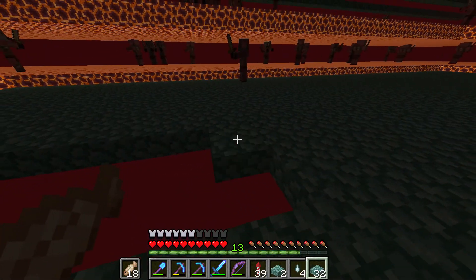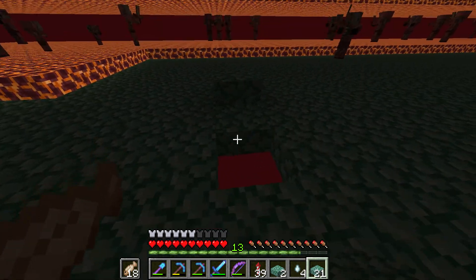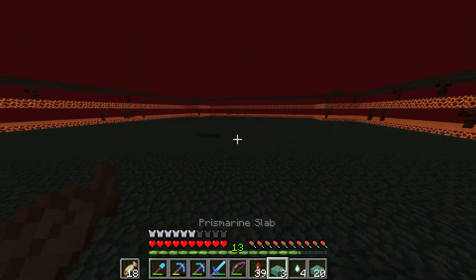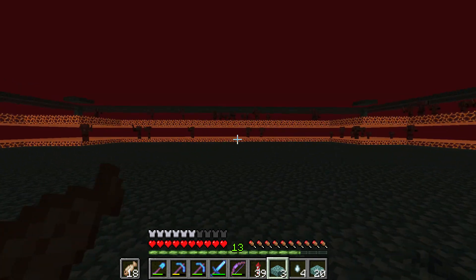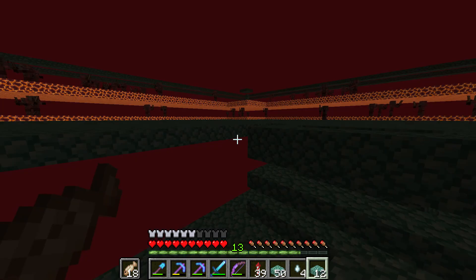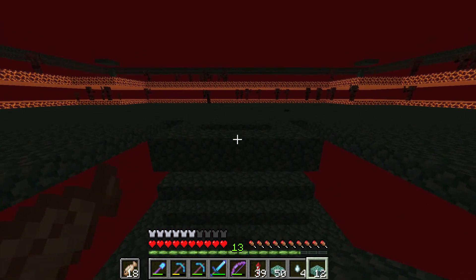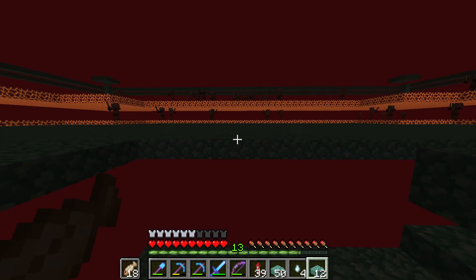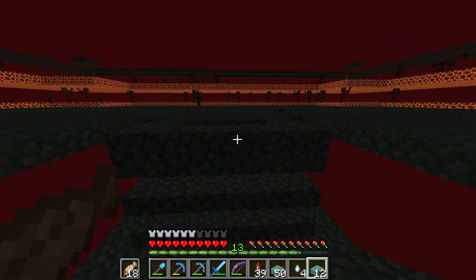We're just placing in the final slabs here and we are now done. That was actually quite a lot of blocks. There are a lot of piglins at the moment and there was a magma cube which seems to have despawned or fallen off the edge. I'm thinking about covering this area in glass along here and just leaving the front bit open. I need to figure that out but I'm going to head back to base and get some glass.